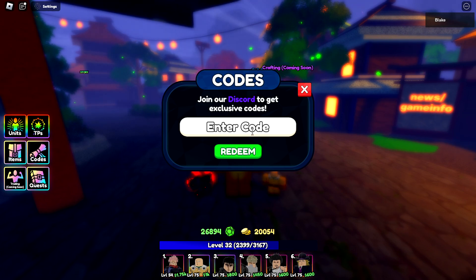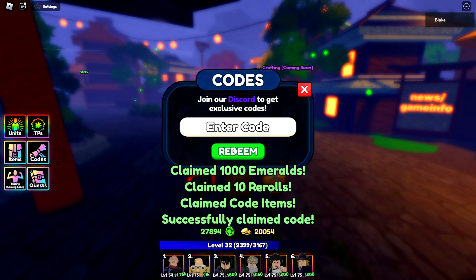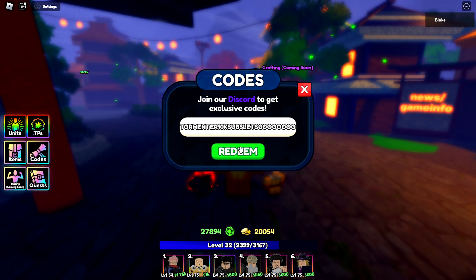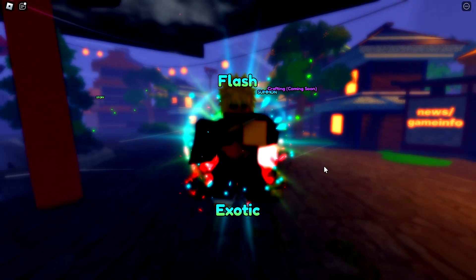The next one is PORTALS in all caps, which will give you 1000 emeralds and 10 rerolls. The last code is TORMENTER10KSUBSLETSGOOOOOOO — I'll put it in the description — and this will give you a special unit.